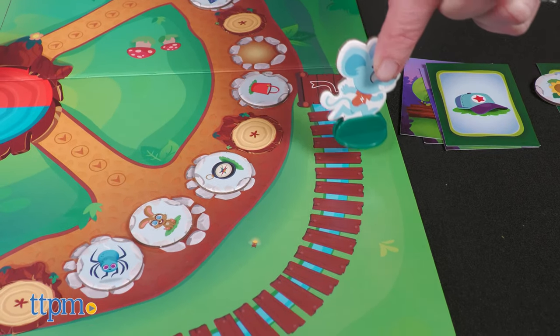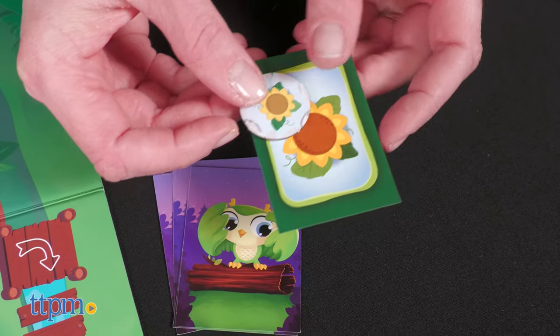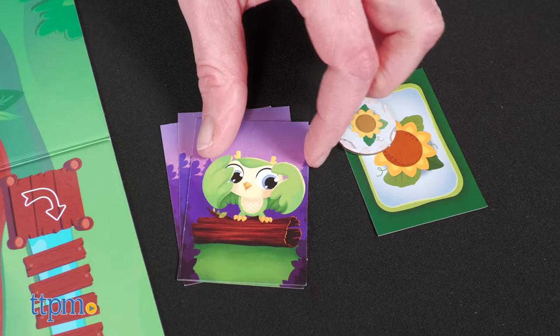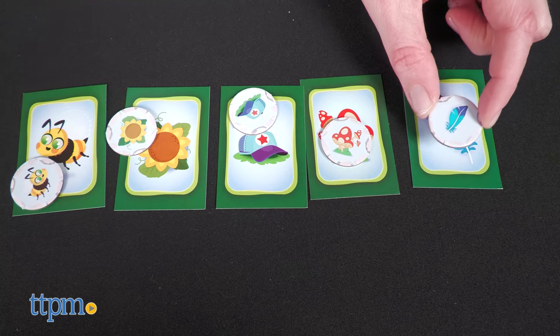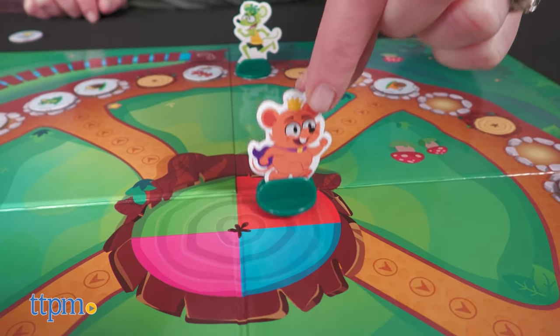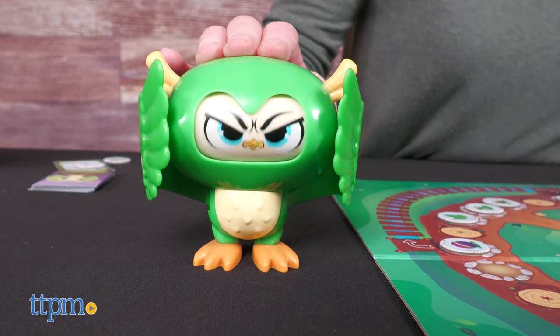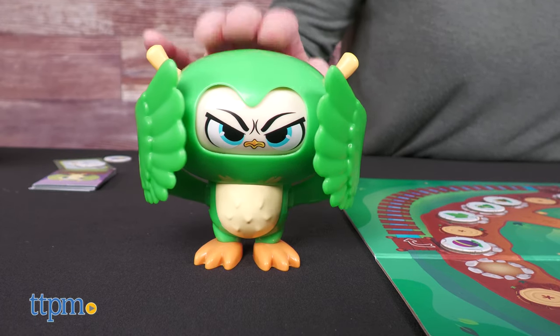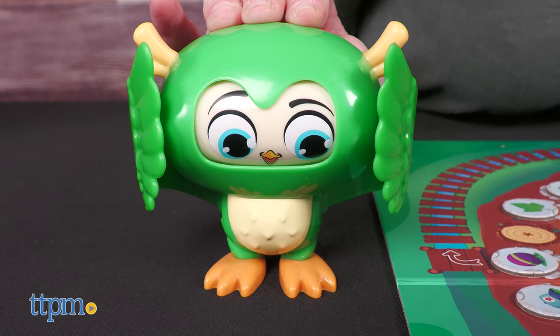The game board also has two fast tracks that allow players to avoid tree stumps. Once you reach the token you need, place the goal card in front of you with the token on top, then flip over the next forest loot goal card to see what you need. Even if you collect all five tokens and reach your starting space, you still have to press the owl's head one more time. If the owl is grumpy, stay where you are and try again on your next turn. If the owl wakes up happy, you've won!